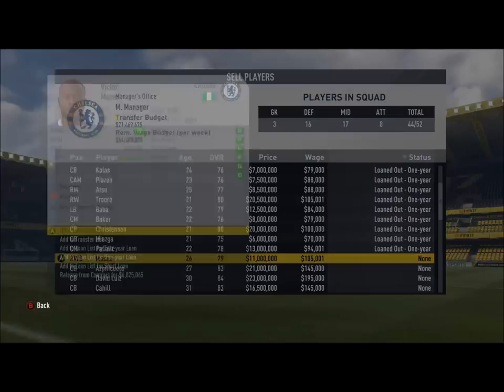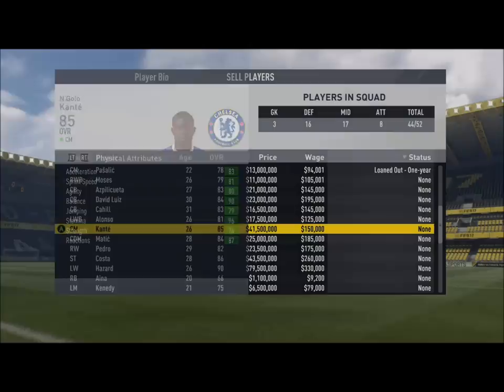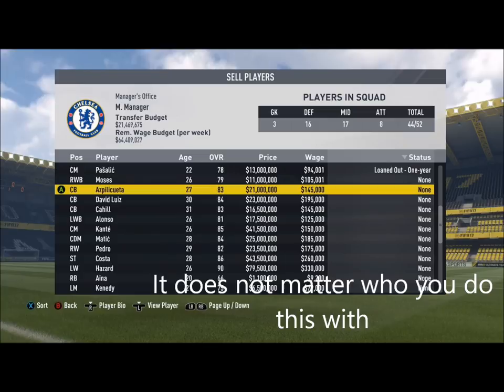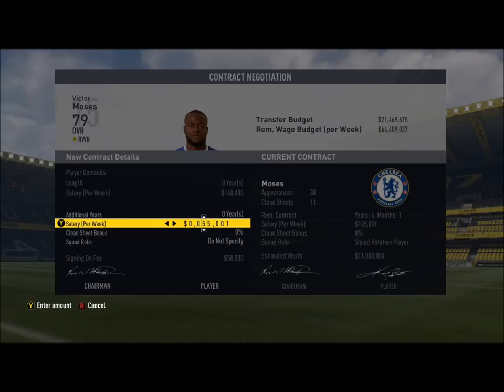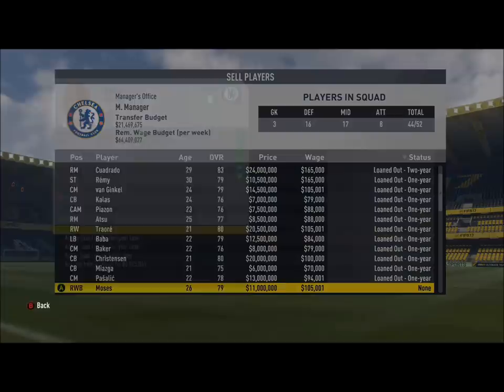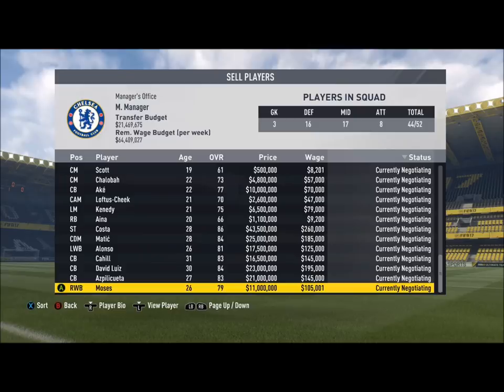You want to offer a new contract to players that are a little bit younger. Moses is only a 79, so I wouldn't do this with Kante who's an 85 — you probably want to keep Kante. Go to Offer New Contract. If you're using pounds it's 890,000, but if you're using dollars it's 1 million per week. Do all his demands, set squad rotation, and give him 1 million. Do this to all the players you can.